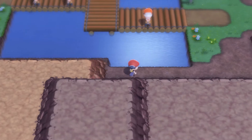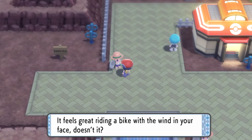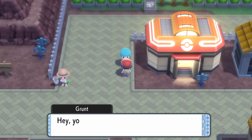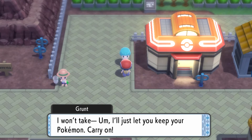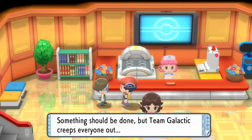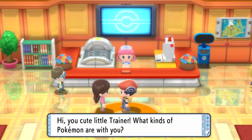So I'm going to reach Eterna City, name my Buneary, and end the episode — it'll be short. Feels great riding a bike with the wind in your face! Eterna City — the city of living history. It seems like Team Galactic has a presence here. 'Team Galactic took my Pokémon away — they took other people's Pokémon too. Something should be done, but Team Galactic creeps everyone out.' Seems like they're stealing the city's Pokémon.